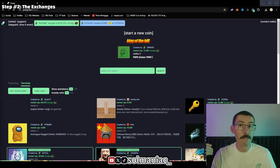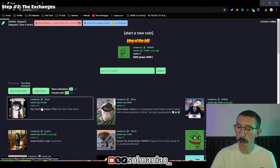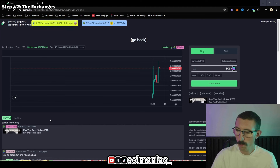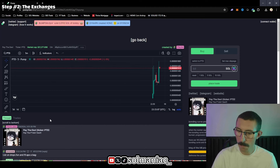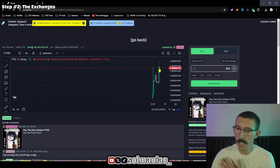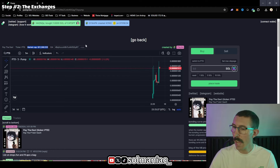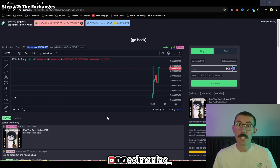I want to show you that Pump.Fun is a place where you can get very early entries. Say we click on one of these coins that pops up fast — we just clicked on one called 'Pay the Decks.' You can see the chart and the market cap up here — it's a $21,000 market cap. On this page you can also see Twitter, Telegram, and website social profiles. So this one actually has social profiles. Now that we've covered Pump.Fun, let's move on to the next exchange: Photon.